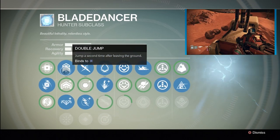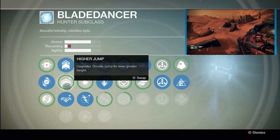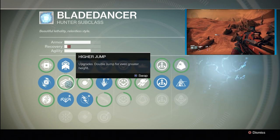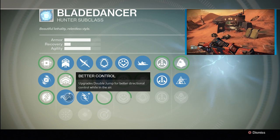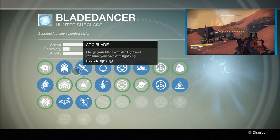Mobility: Double Jump — jump a second time after leaving the ground. Higher Jump upgrades Double Jump for even greater height. Better Control upgrades Double Jump for better directional control while in the air. Your Super is the Arc Blade.